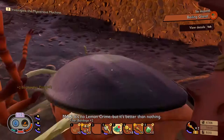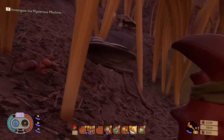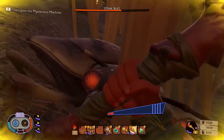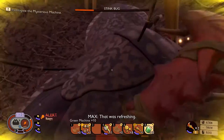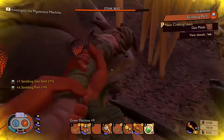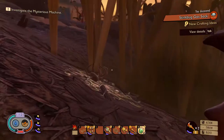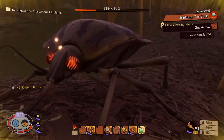Bombardier — you're mine. This is why you want the potions and bandages. We're going to need two of these suckers and they are no fun. We will also need two stink bugs if you can get them both.